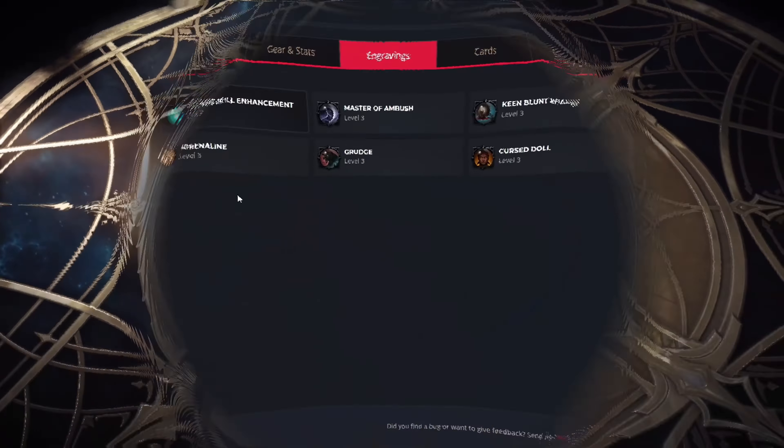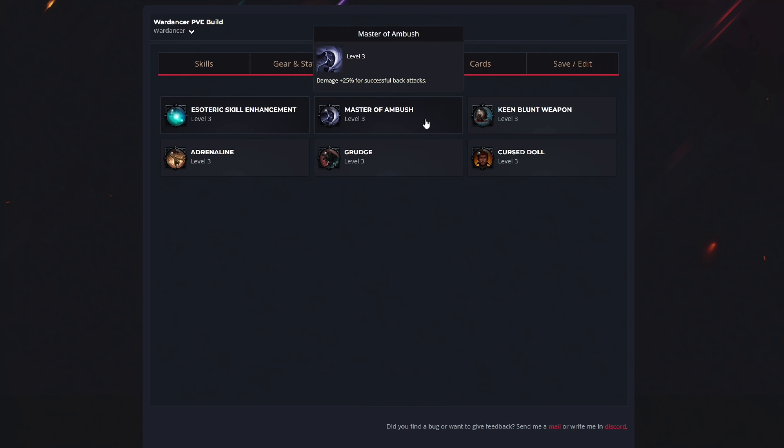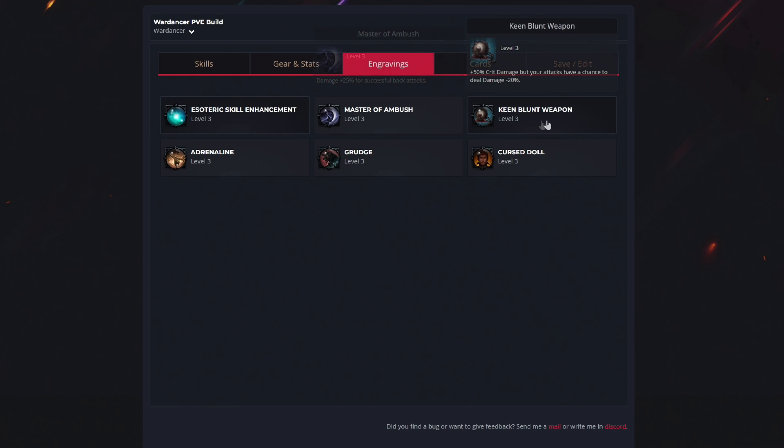For engravings, you want to get Esoteric Skill Enhancement. This engraving increases your esoteric skill damage, which is very important for consistent DPS. For the second engraving we have Master of Ambush — since the Wardancer relies on back attacks for an extra 10% crit rate, this engraving adds extra damage on top. The next one is Keen Blunt Weapon, and because our build has more than 60% crit rate, getting increased crit damage will be very handy for overall damage.